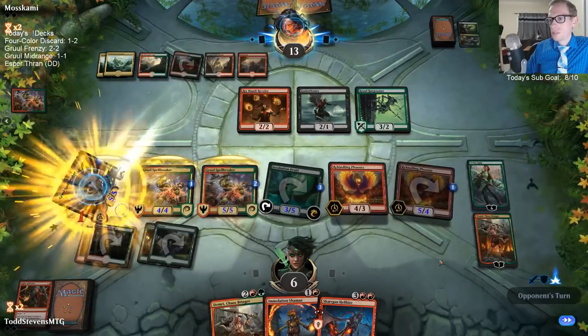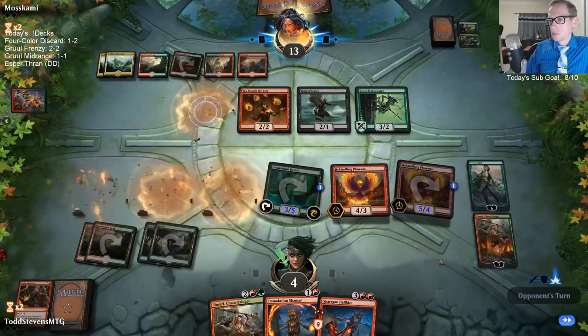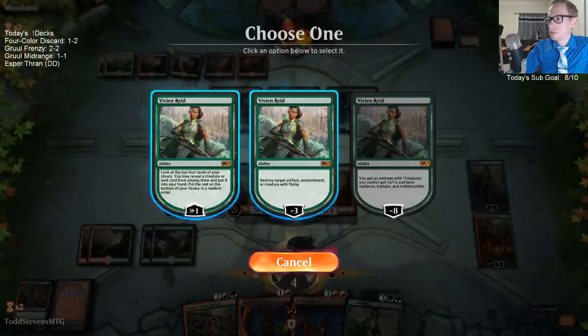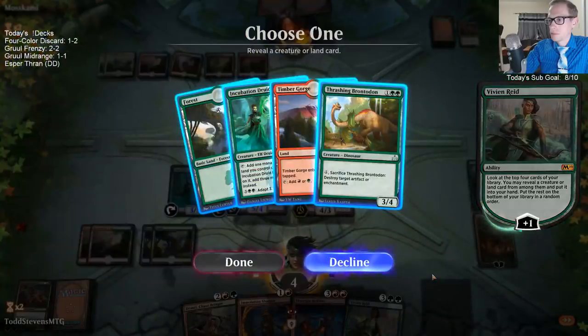Oh, give a death touch. It's out of here. So if I use Domri — let's see, that's three, four, five. I can go Domri plus Brontodon, or the Hellkite plus Brontodon.